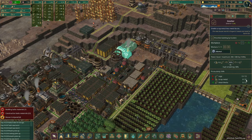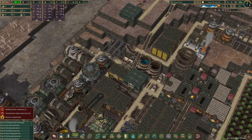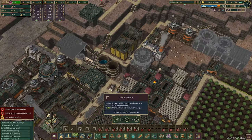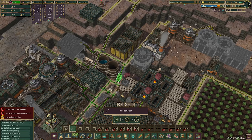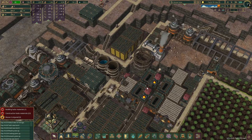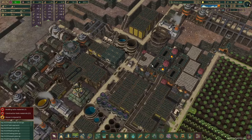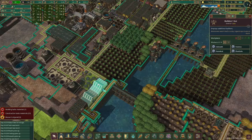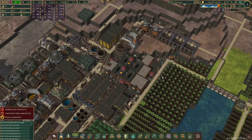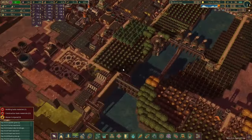Scrap metal now. I think we just want to make this path a little bit faster — straight paths just make a little more sense. We've got so many builders — 12 builders. It seems like that should be more than enough.